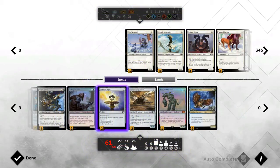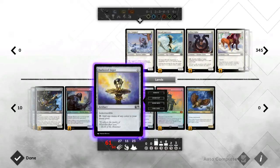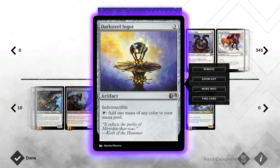Moving on to the colorless part of the deck — we run two Darksteel Ingots for mana fixing. They add to our mana nicely and help us reach our late game bombs. With a Sculptor out, this guy only costs one mana. You cast it, and then you've got one free mana to use whenever you want — basically one mana for an indestructible mana source of any color. Pretty ridiculous.